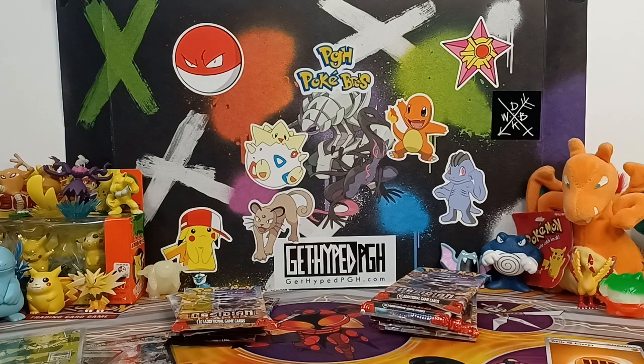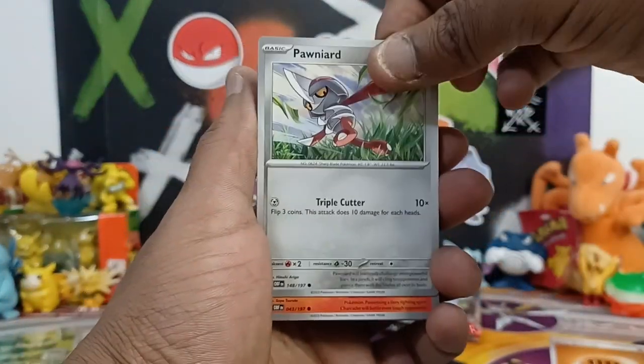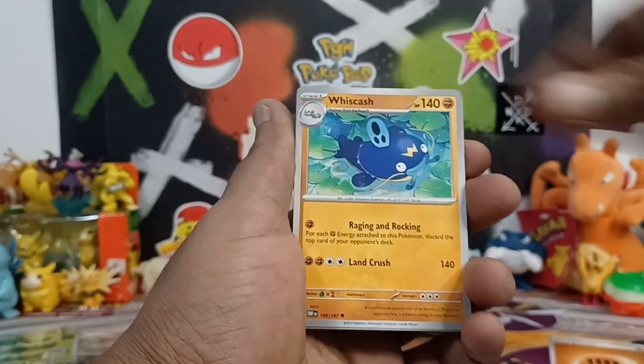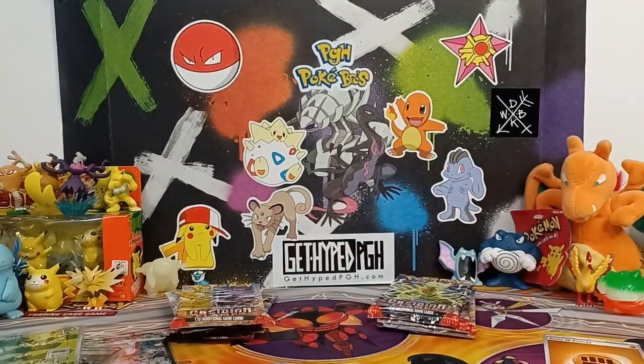Coming down to the final few packs. What is this — a pile of stickers? Oh my goodness, he just kept taking stuff! Melt and Scyther. No love yet. Sooner or later gonna get some more love in this last pack — maybe we'll get another Charizard, maybe not. You know, it's still been fun.